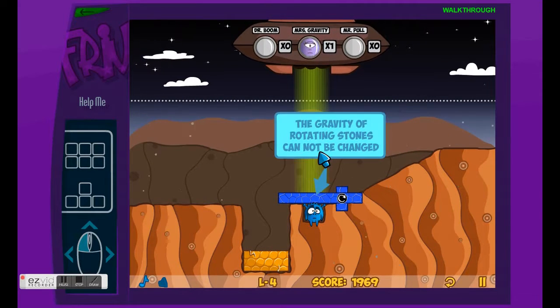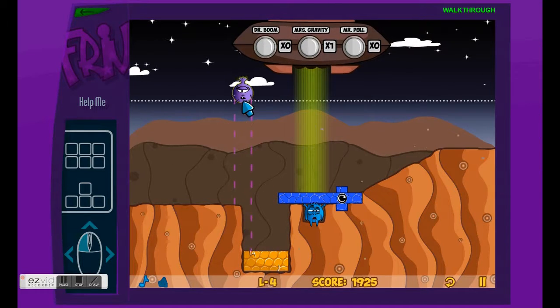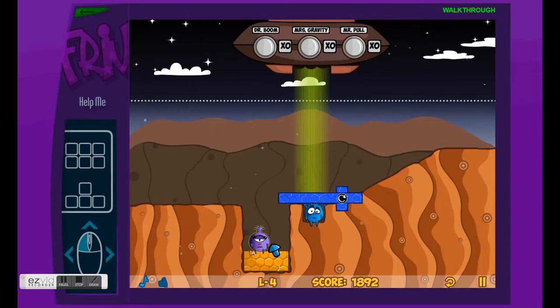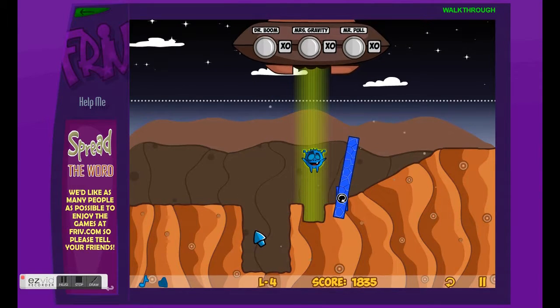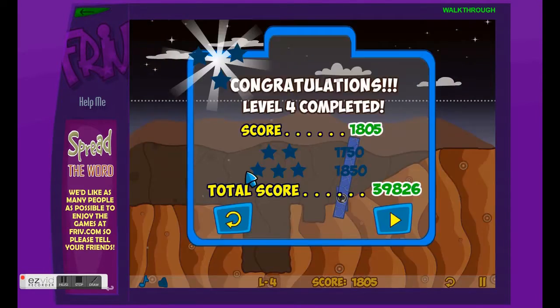So these ones — gravity's rotating stones — cannot be destroyed. So this is what we're going to do: we're going to want Mrs. Gravity to go down there, and then it will fly up and we'll go in there.